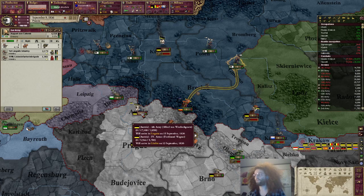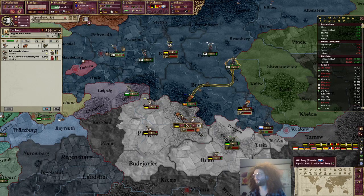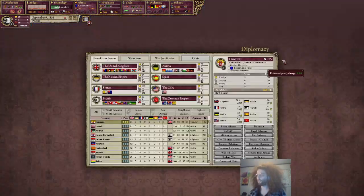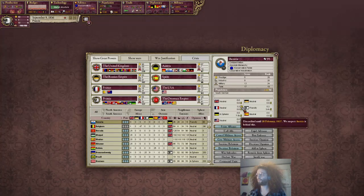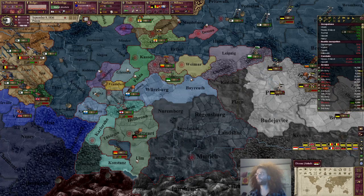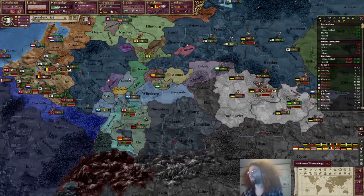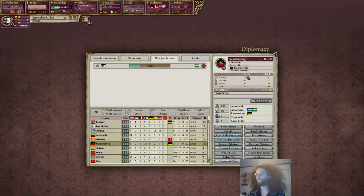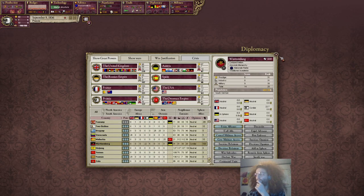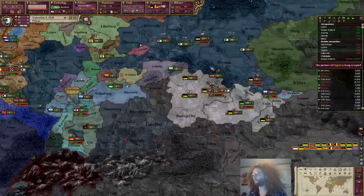This is gonna be a defensive battle probably. I'll keep an eye on that. I did justify, you know, on the sets. I was gonna do bird to bird as well, but you know. Well, whatever. I'll do Bavaria for a bit. I do not want to get attacked here - should I pull back? I don't know.